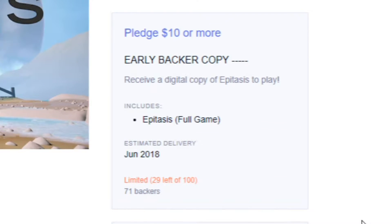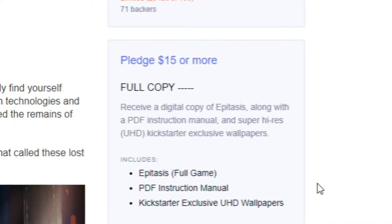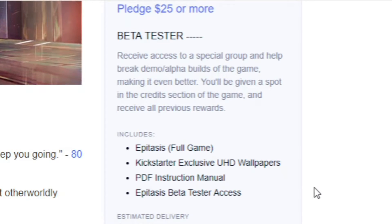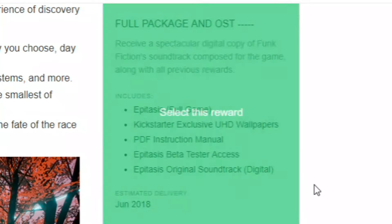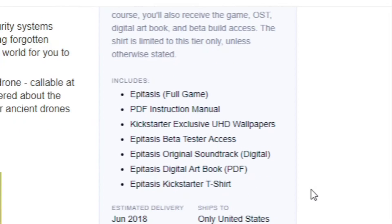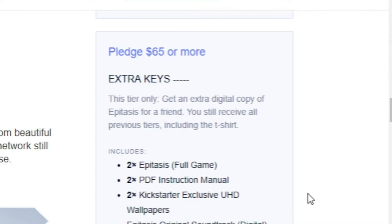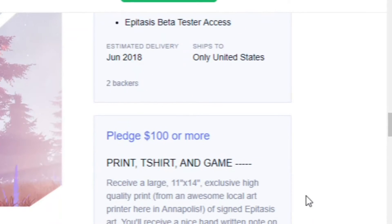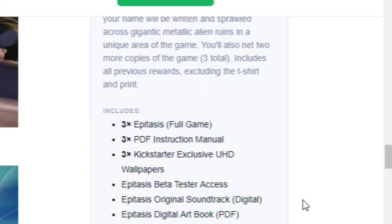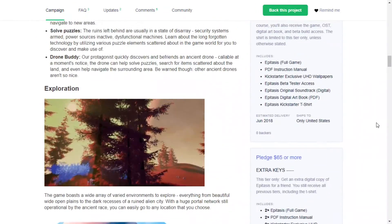Pledge tiers: $10 gets you an early backer copy — the game for ten bucks, which is cheap. $15 gets a full copy, PDF manual, Kickstarter exclusive UHD wallpapers, and beta access. $45 adds the original soundtrack. $60 adds a digital art book. For $60 you get the t-shirt. $65 gets you an extra key — two games, two PDF manuals, two wallpapers. $100 gets an art print. $150 gets your name on ruins inside the game.